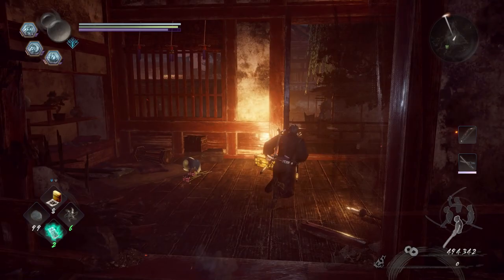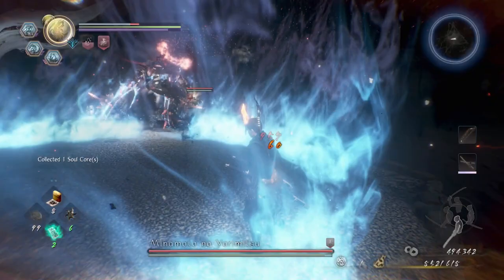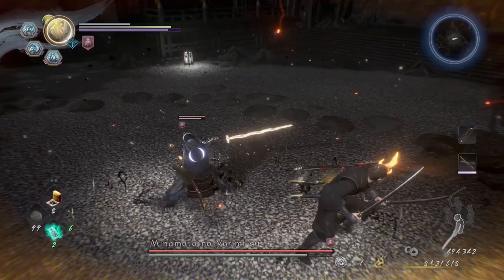Hey, what's up everybody, Holmes here. We're back with some more Nioh 2 boss guides. Today we're taking on the second DLC, Darkness in the Capital, and this is gonna be the first boss you encounter. She's really fast and she can power through your combos. She always starts off the fight with a summon — either the kasha or the mitsu.